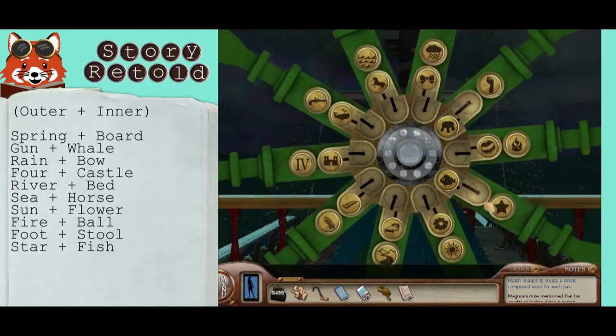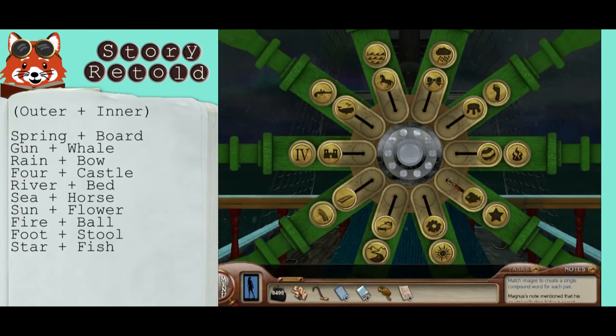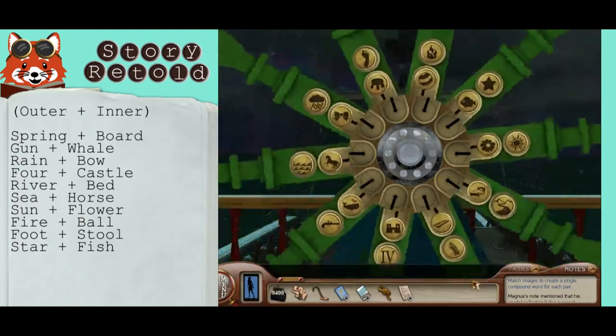Once you have all been correct, the wheel will spin and a secret compartment will open.